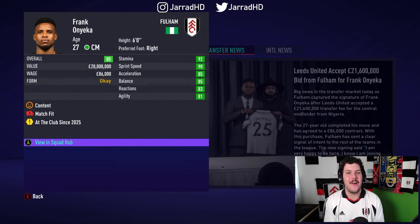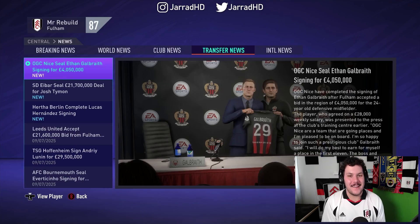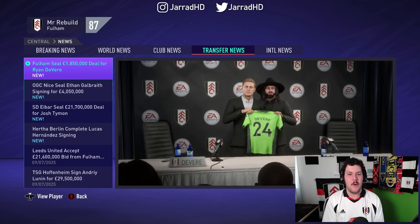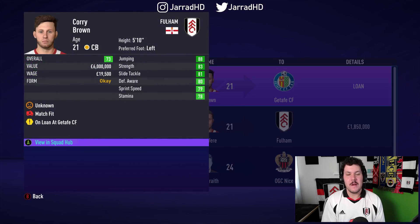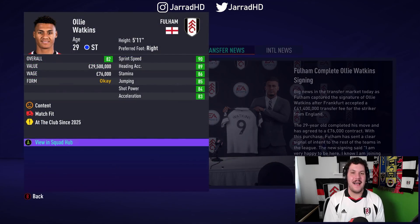I thought we had to sign him back — it really makes sense. I've got the finances to do it now. Frank Onyeka, after a little break away from the club, has joined us back at Fulham, signing from Leeds for £21.6 million. The Ethan Galbraith centre-back experiment has failed miserably — selling him on a permanent transfer. I've also signed young Australian goalkeeper Ryan DeVere, 68 rated — looks like a decent prospect — signed him from Vissel Kobe in the Japanese League. Corey Brown's growth has been nice, up to a 73 overall — sending him out on loan again. We are also going to sign Ollie Watkins as a backup to Mason Greenwood, paying £41.4 million to bring him across from Aston Villa.